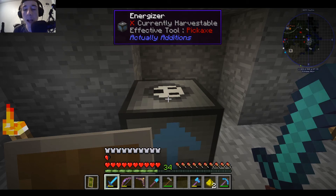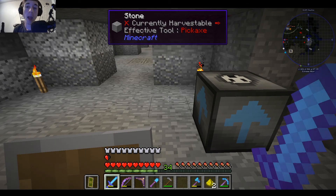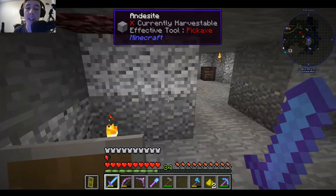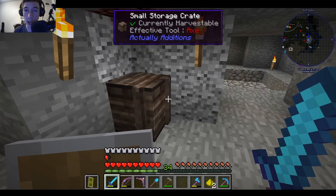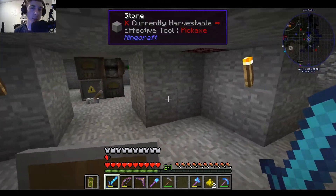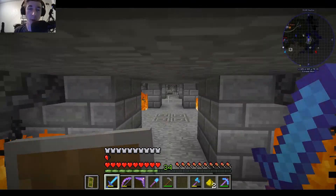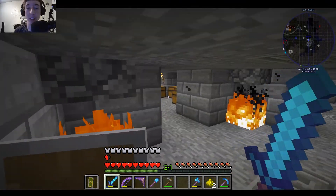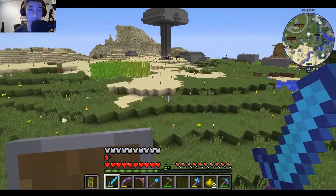I looked up what it does. Basically, if you have something that needs RF, like a drill, you can put it in there and it will take the power. I don't have a drill, and I don't know that Bub has one, but it is possible — he's got a lot of canola. I don't really need an empowerer just yet, but I did look into it. It has nothing to do with armor. I was just being stupid and misusing it. So I've learned that much.